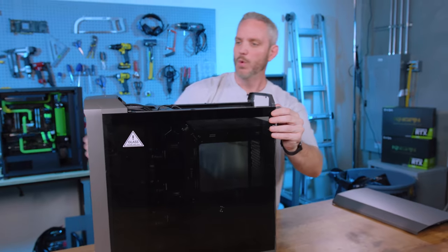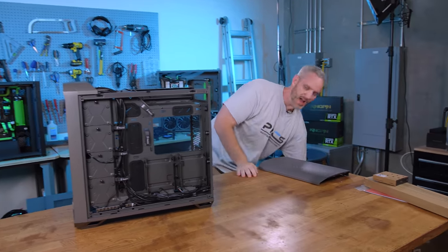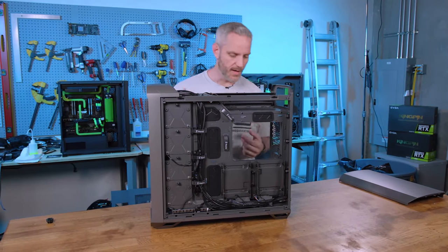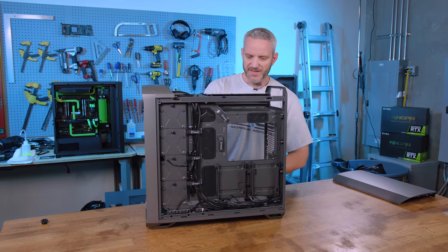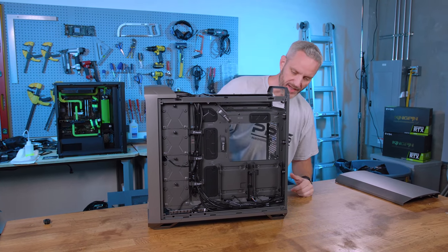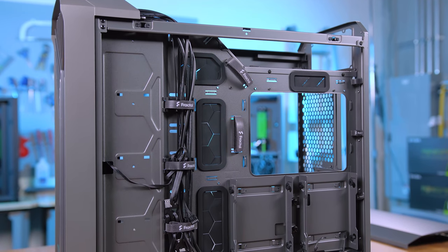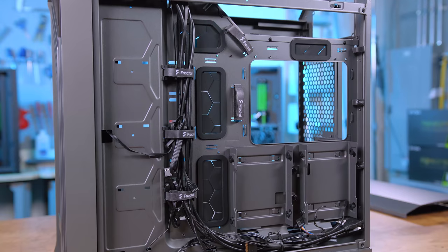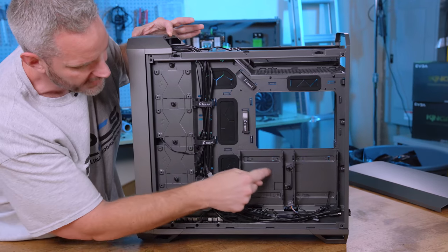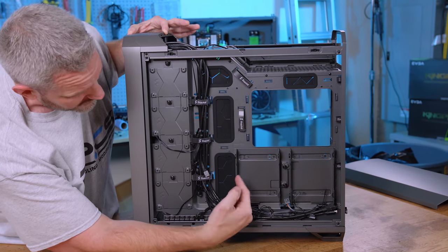There are various versions of this case. This is clearly not the RGB version — they do have one where all the fans are RGB. These are just the basic black fans in the light gray edition. They have black, white, and light gray. Looking at the back, your cable management is designed to come across and through the grommets. The 3.5-inch drive sleds right here don't appear to double as 2.5-inch sleds since there are no holes — you'd have to double-sided tape drives to it, which is kind of odd.